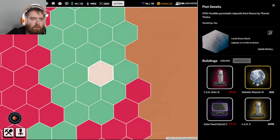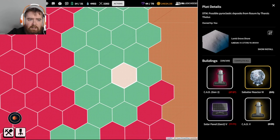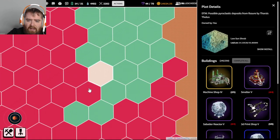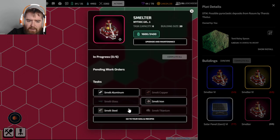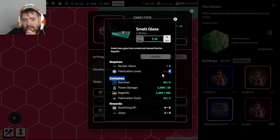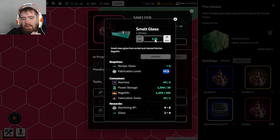Does XP help you with getting job bids? Not currently, but in the near future yes. If you need someone with fabrication 20 or higher to make glass in the smelter, and you have 20 fabrication, you could fill those jobs and demand a higher wage. You could post on the Discord: 'I have 20 fabrication, I've put up my stamina, I'm asking for five dusk a piece to smelt glass' - people will probably pay you for it because you've spent the time to level up that skill.